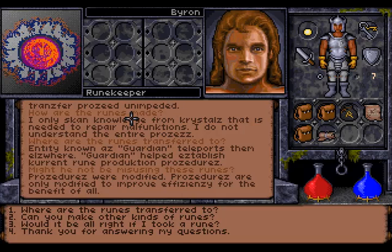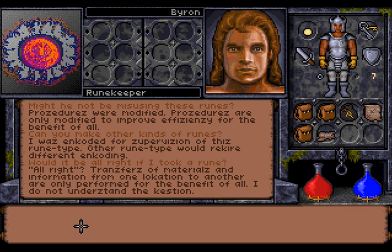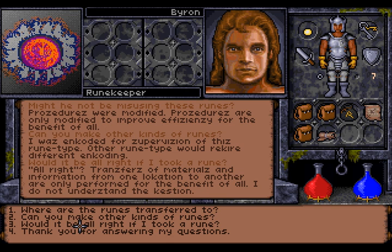Hi there, this is Brian with the Let's Play of Ultima Underworld 2. We met a guy named Runekeeper here, and he obviously keeps a lot of runes. Can you make other kinds of runes? He says he was encoded for supervision of this rune type — other rune types would require different encoding, so he can only make these runes. I asked if I could take a rune, and he doesn't really understand the question.